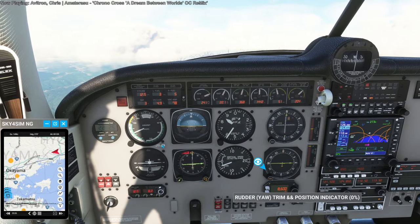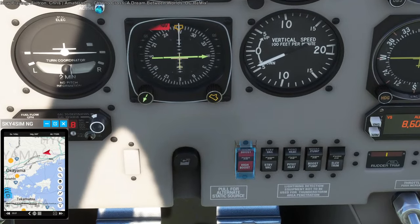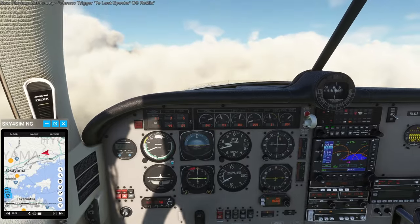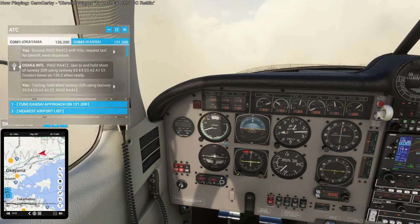I'm going to start descending. I boost — that has a cover over it. I'm going to put these on just in case, because they can help get more fuel out of the tanks. Let's talk to Okayama airport if we can.